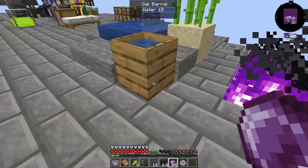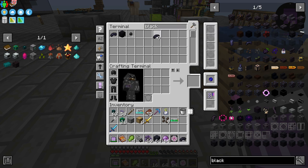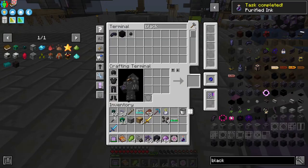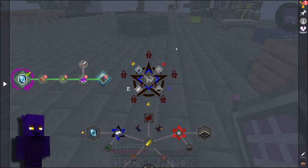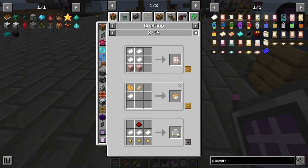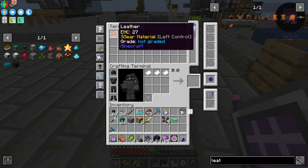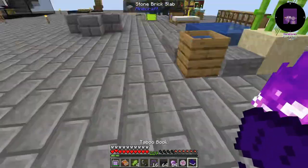Purification ink is black dye put into the fire. Do we have any black dye over here? We have 16 — we're just going to do one right now. We've got purified ink here. We need the ritual binder, which is a book of binding — or it's a taboo book, so it's just a regular book. Paper. We're going to need a book. Okay, so now we've got a book. Now we've got the taboo book.